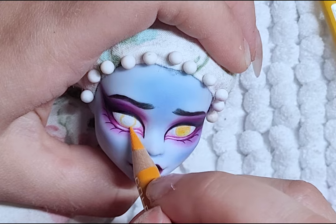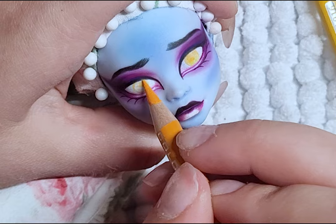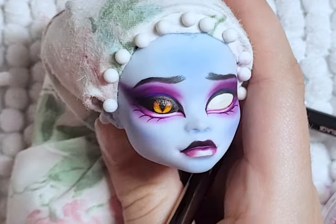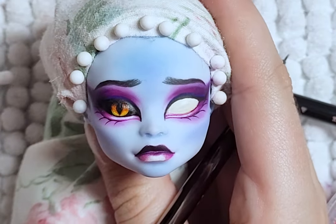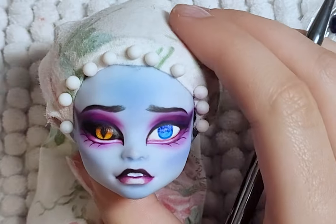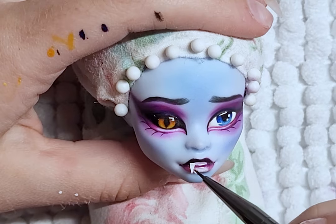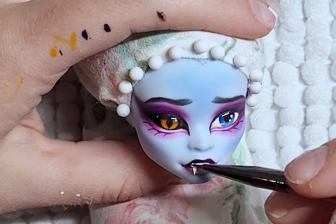For her eyes, I started with making them both yellow and then changed things up a bit. I decided to make her half dragon, half human. So her left eye will be yellow but black, and her right eye will just be blue. I then add one fang to her left side and gloss up her lips and eyes, and the face-up is done.